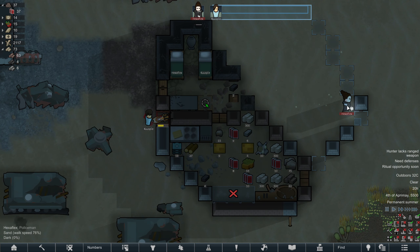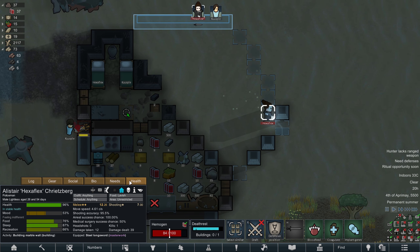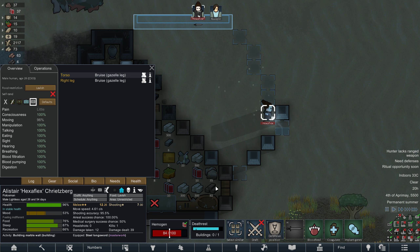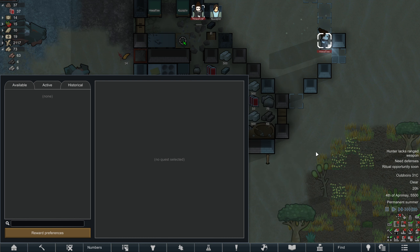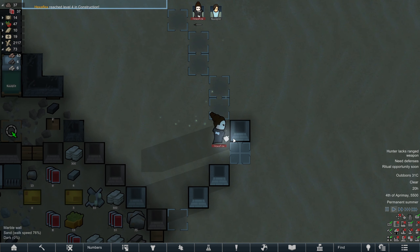I think I just saw Kuz try to treat Hexaflex, which first of all I don't think is necessary, and second of all he used good medicine, which is definitely not necessary. There's a quest reward thing — I will take honor from the empire, because that's one of the things I'm going to focus on in this playthrough: going up honor ranks with our vampires. And congrats on hitting four construction, Hexa — very exciting!